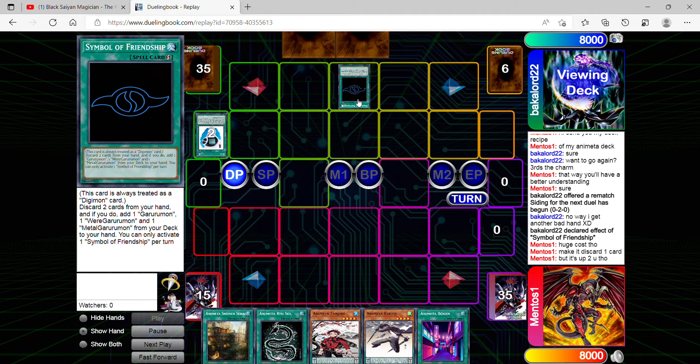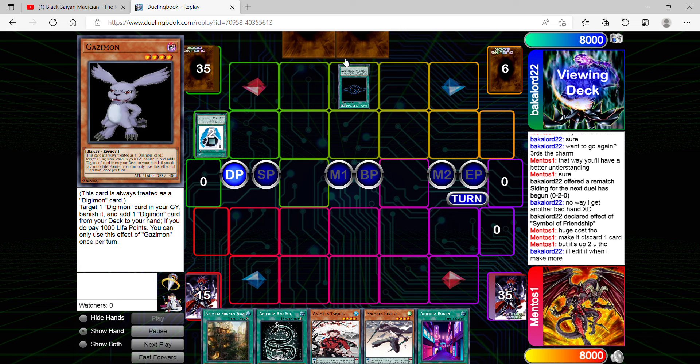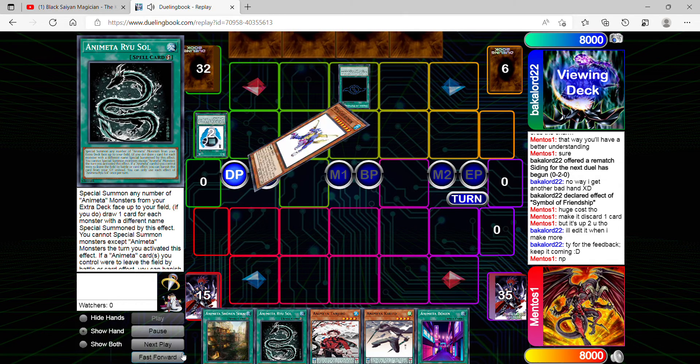There could have been several ways to improve this card — discard two cards, add that many Digimon monsters from your deck up to the number discarded. Also, I think a lot of his cards don't have identical names; their names do not relate to what he's playing, which makes the deck less consistent. I'm giving him feedback and he's aware that eventually he's going to have to edit his cards and make improvements.